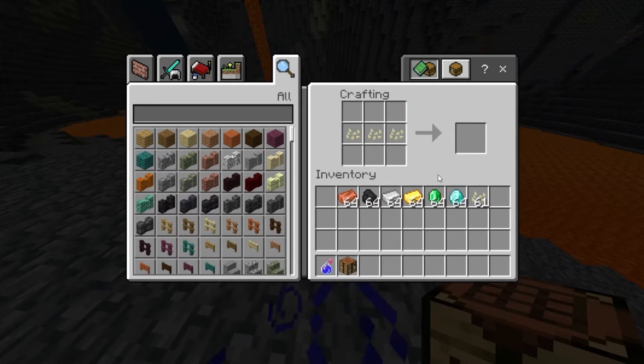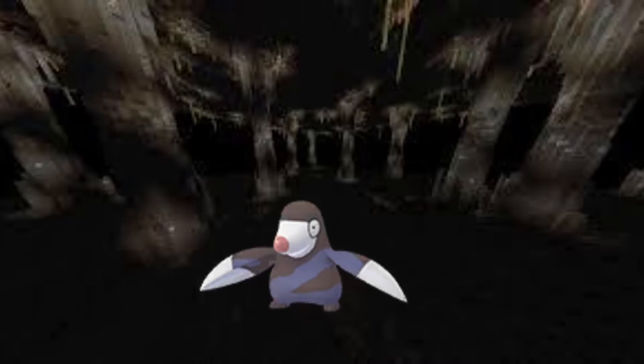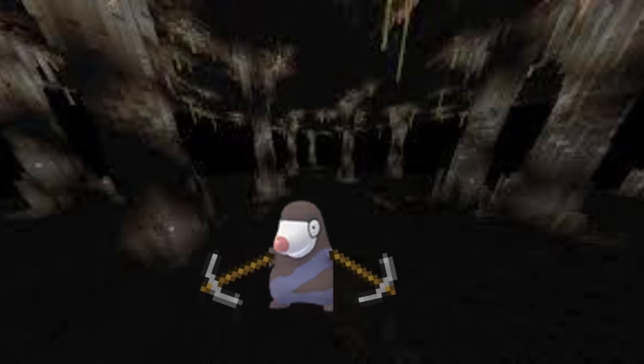What you can also do is if you only want diamonds, you can do this and it'll create one, but it will only go for diamonds. As for what this mob looks like, the picture is pretty much a dropper but with pickaxes for hands.